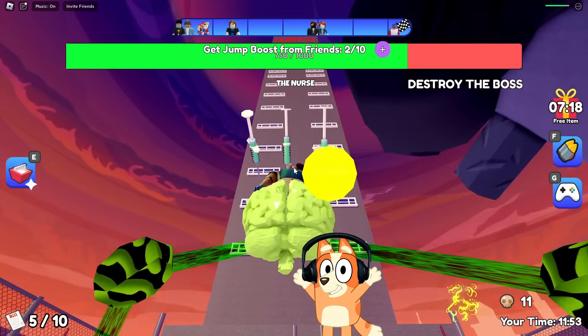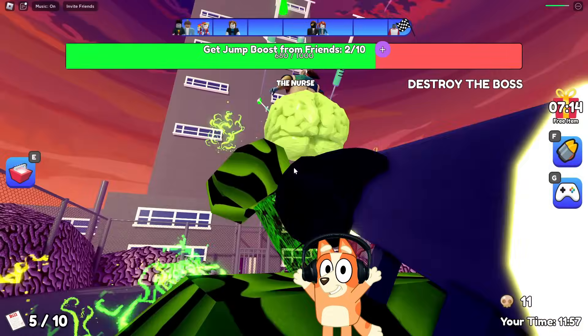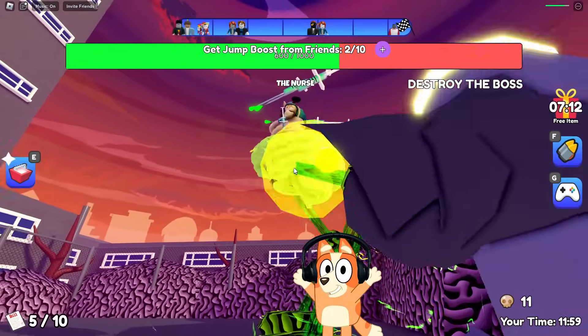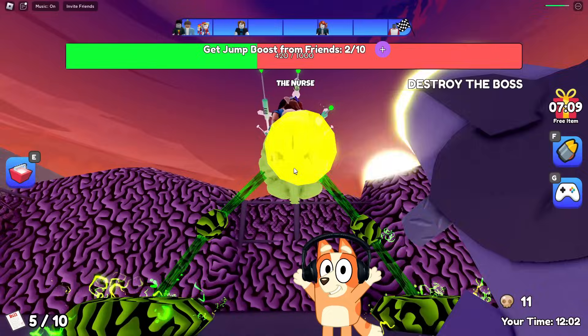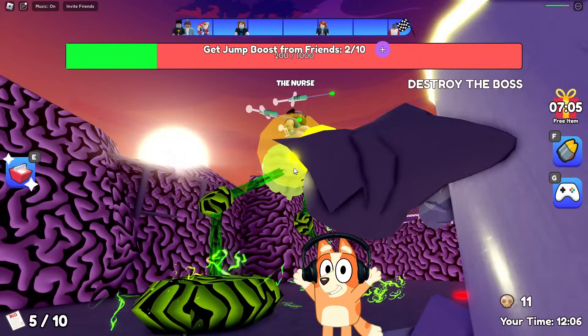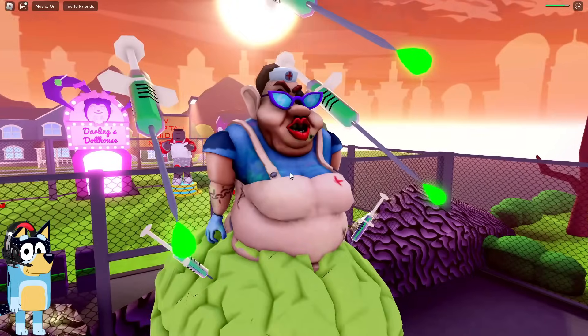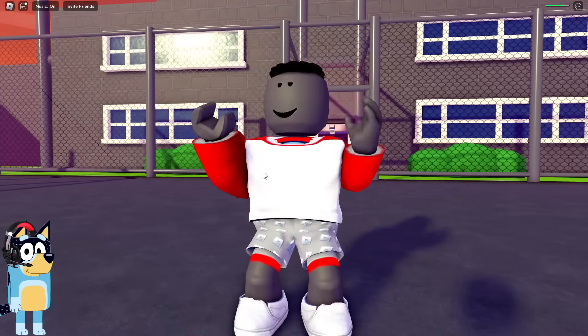She takes damage very slowly. It looks like we should shoot not at her, but at this green brain, because it seems to me that he is more vulnerable, although this is strange. She controls this brain, which means she should receive more damage. Only a few shots left. Cool, we were able to defeat her.